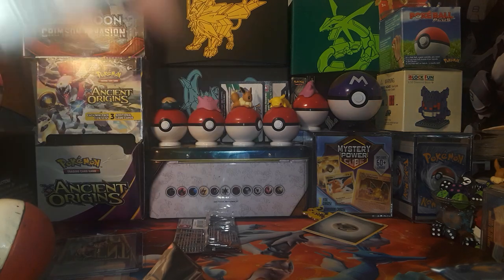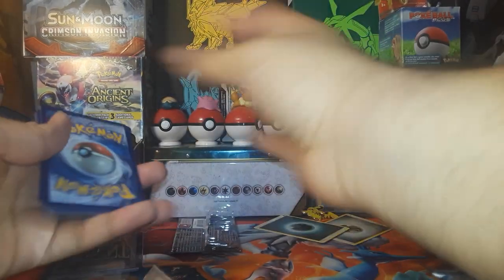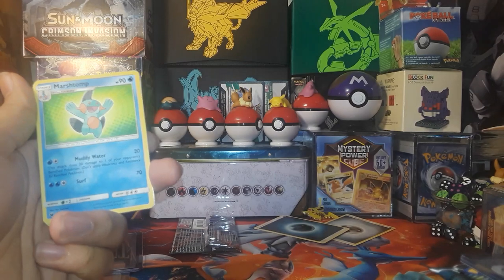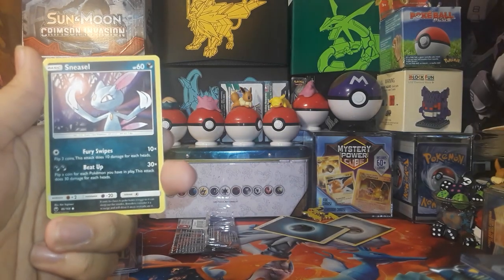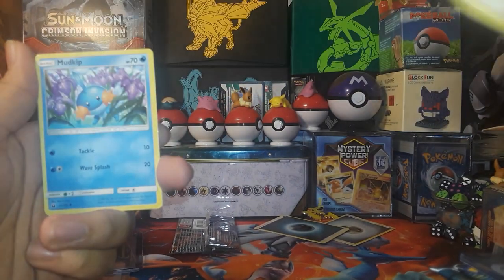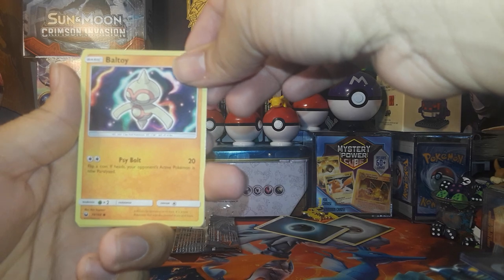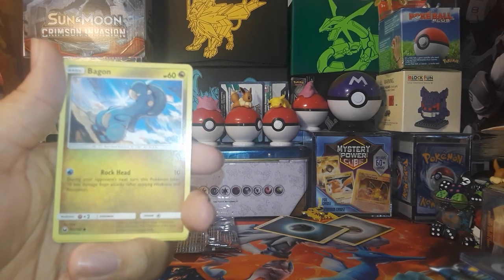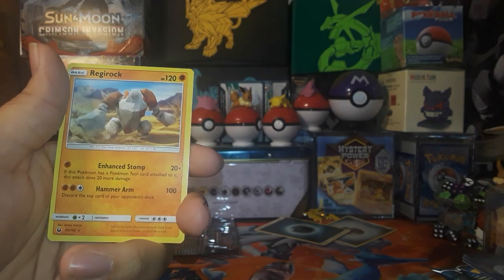So that's the code card — one, two, three to the front. We've got a Dark Energy, Solrock, Marshtomp, Trapius, Sneasel, Whismur, a nice Mudkip, a Belltoy, Bagon, a Reverse Arco Bike, and Regirock.